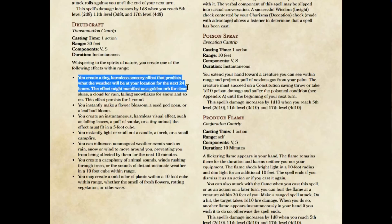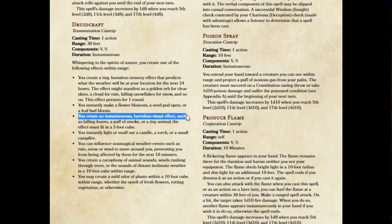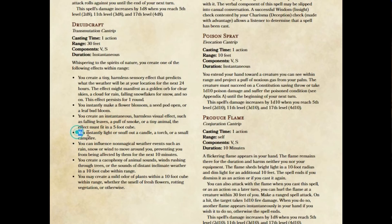That might manifest as a golden orb for clear skies, a cloud for rain, et cetera. You can instantly make a flower blossom, a seed pod open, or a leaf bud bloom. Now I've changed this one a bit: you create an instantaneous harmless visual effect, such as falling leaves, a puff of smoke, or a tiny animal. The effect must fit in a five-foot cube. So that used to be a sensory effect — I've now made it a visual effect and given it a little more flexibility. You can instantly light or snuff out a candle, a torch, or a small campfire. And then I've added in three more options.